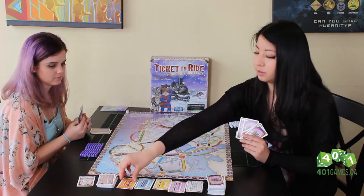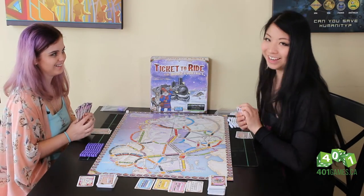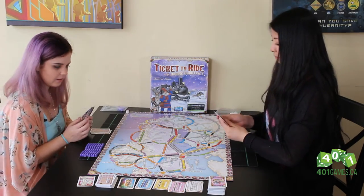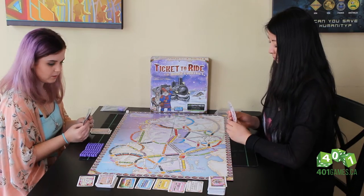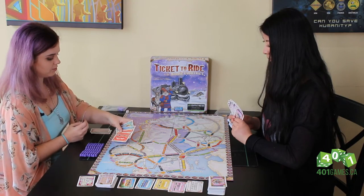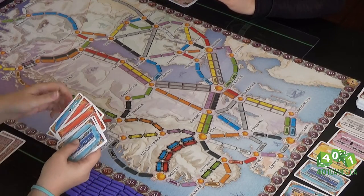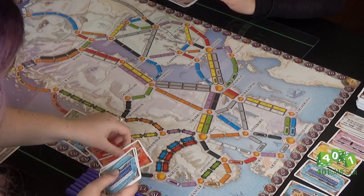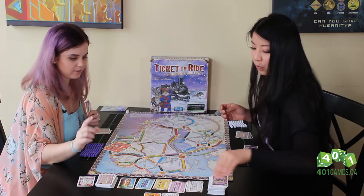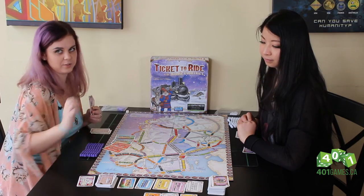So for my turn, I'm going to grab this orange card — I got lucky. You can also choose to draw blindly from the draw pile as well. Then for Gina's turn, she's going to attempt to build a train in a tunnel. For that, wild cards can be used. She has two red, so she's going to try for this route here. Because it's a tunnel, we flip three cards, and if one of those matches the color being played, extra cards must be paid. They don't match, so she can go ahead and build her train there.